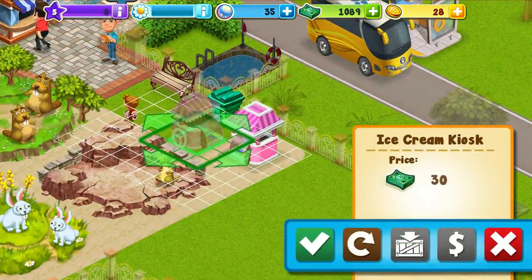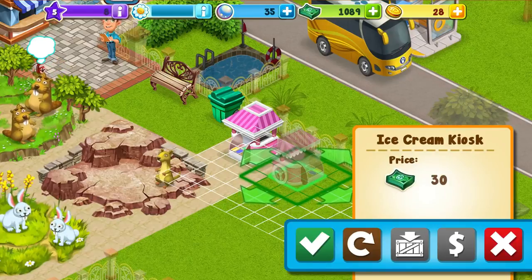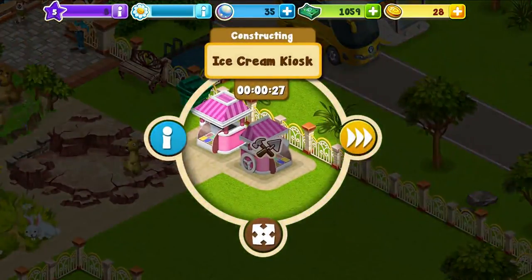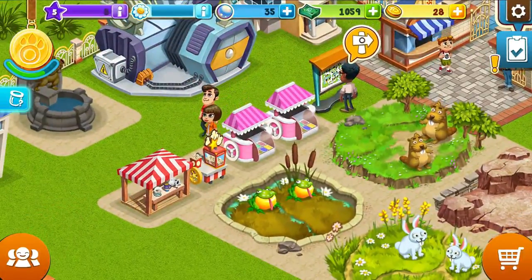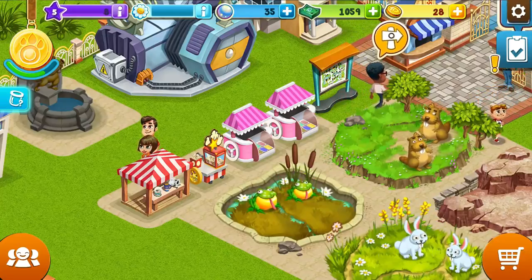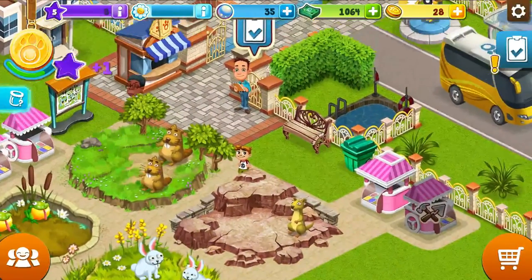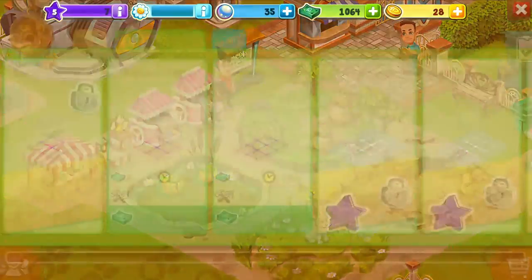Lots of ice cream here. Why don't we put this one next to the other ice cream kiosk? I'm sure two ice cream kiosks right next to each other will do well. That takes 30 seconds. The popcorn one takes two minutes, and the other one takes five minutes. Now a shrubbery - I'm assuming that's a decoration.